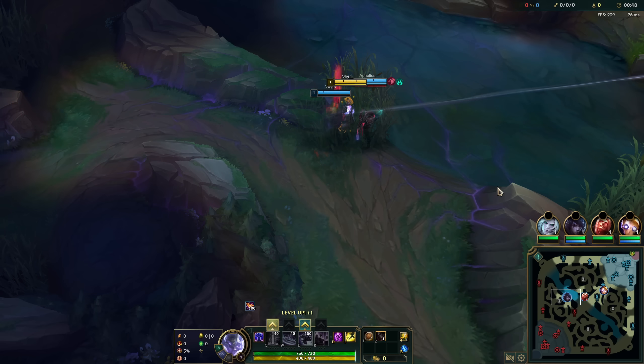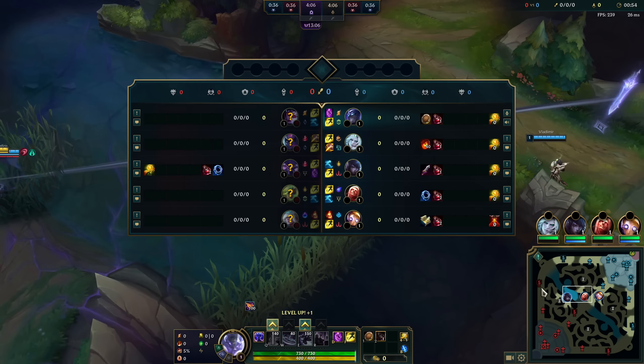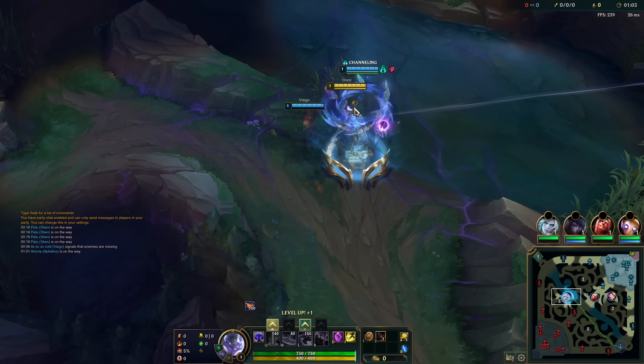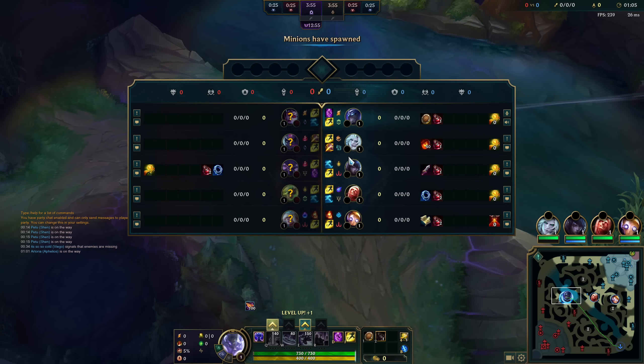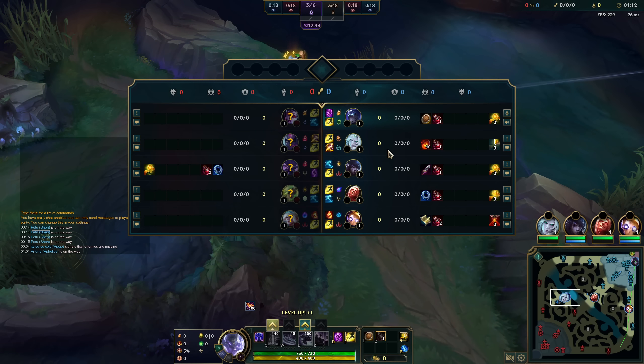You lock in your favorite top lane champion, you're expecting something manly, something honorable, a 1v1 duel perhaps - but then you get the enemy Vayne pick. Fortunately for you guys, I got the secret sauce for this matchup. I would say on many top lane champions, running Fleet Footwork makes a lot of sense into ranged champions, and it might not be for the reason that you think.